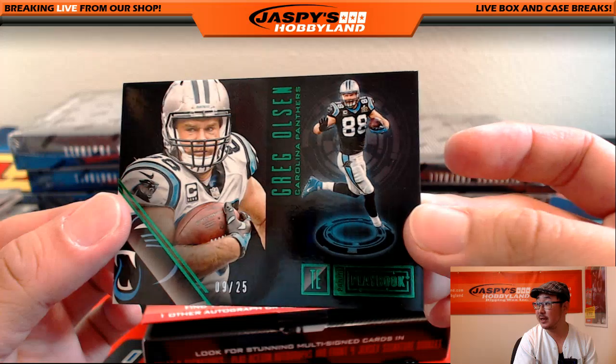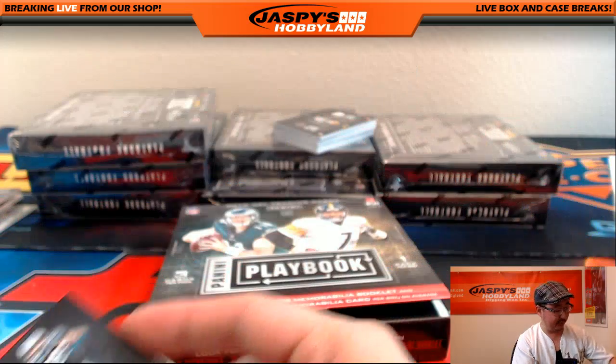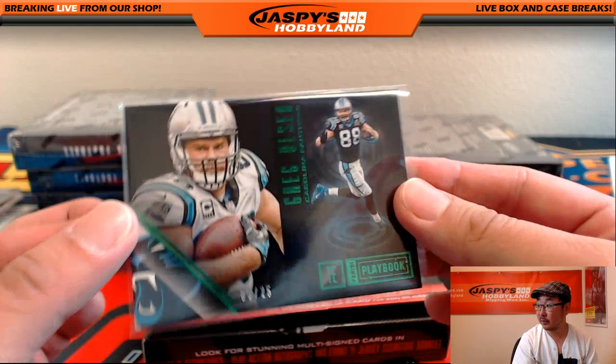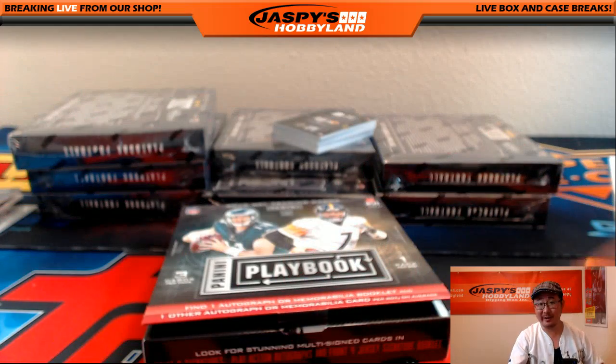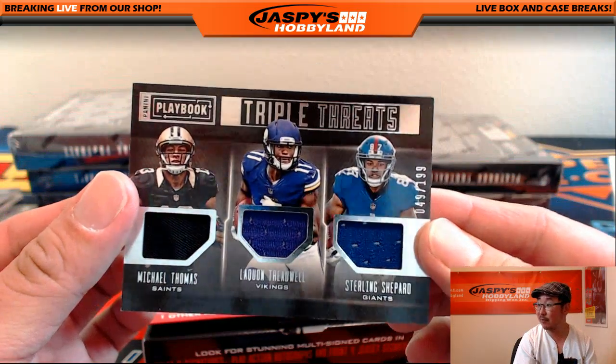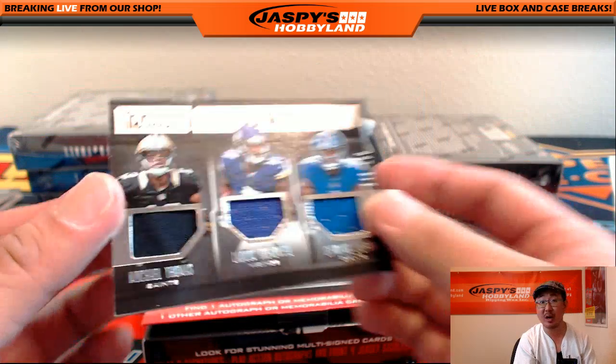Greg Olson, 9 out of 25 for the Carolina Panthers. Derek Anderson not looking like the guy. We've got more triple threats, 49 out of 199. Michael Thomas, Laquan Treadwell, Sterling Shepard.